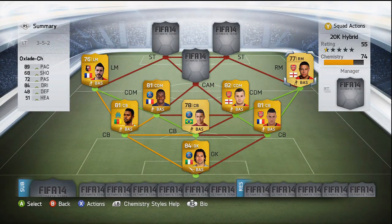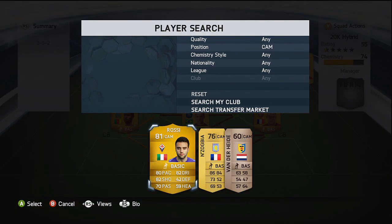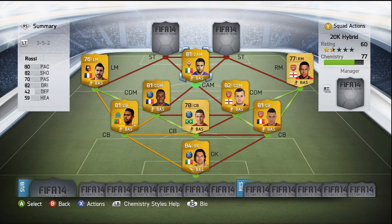As for our right midfielder we have got Oxlade-Chamberlain — 89 pace so he is very quick and also 84 dribbling. Like Alessandrini he is very good at bombing it down the wing and does put in quite a few good crosses per game.